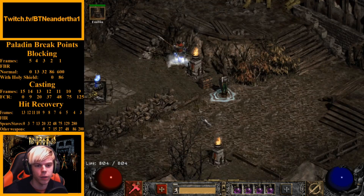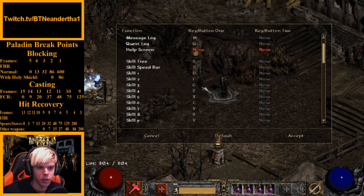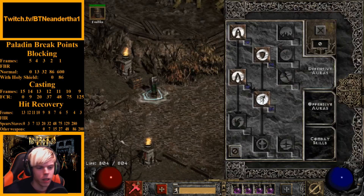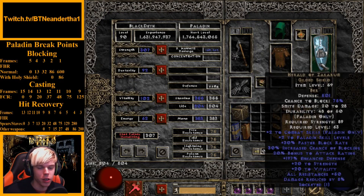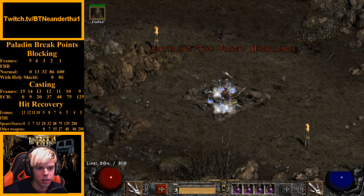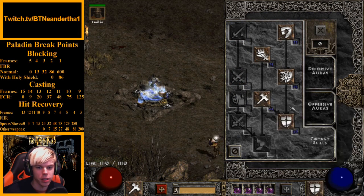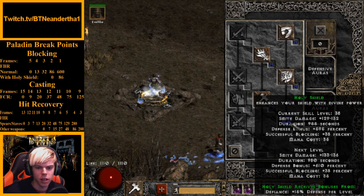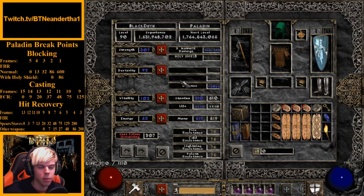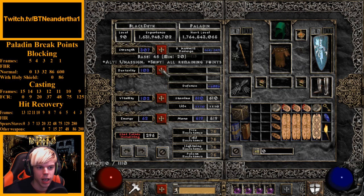With all this gear on and skills set up, I have them all hotkeyed the way I like. You can hotkey them however you want by going to Options, Configure Controls, and mapping your skills. Now we're going to head out to the Frigid Highlands to buff ourselves so Holy Shield and our other skills synergize properly.